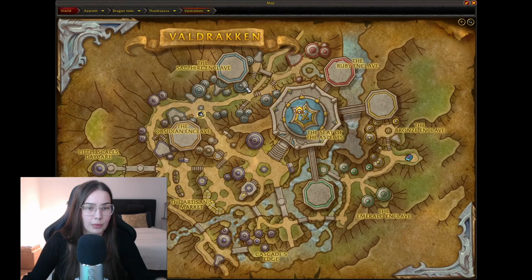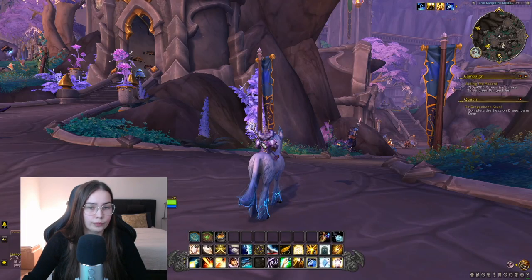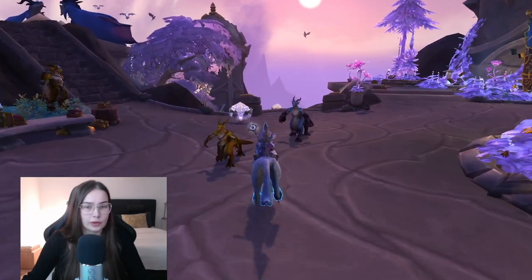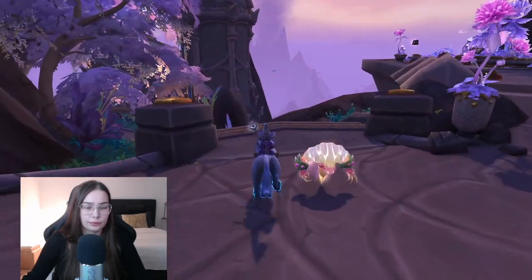Let's look at the map. If we continue down we will be outside the Seat of the Aspects, and if we go around we'll come to the back side of the Obsidian Enclave. So maybe we will go this way to the Little Scale's Daycare, and then up and around. It's so big and vast — it's easy to get lost, at least for me. That's why it's nice that we have dragon flying in the game right now.